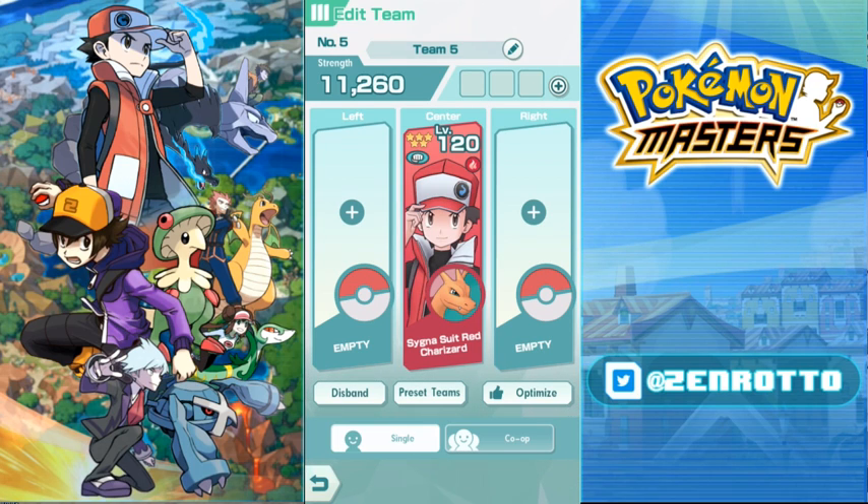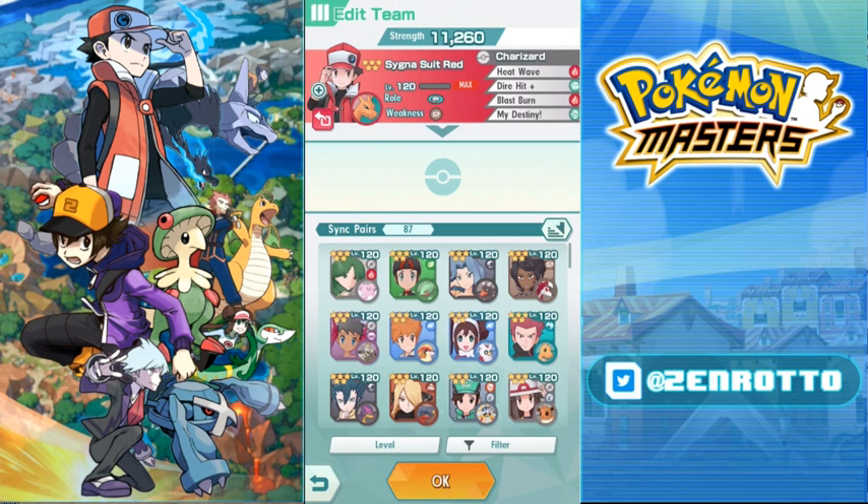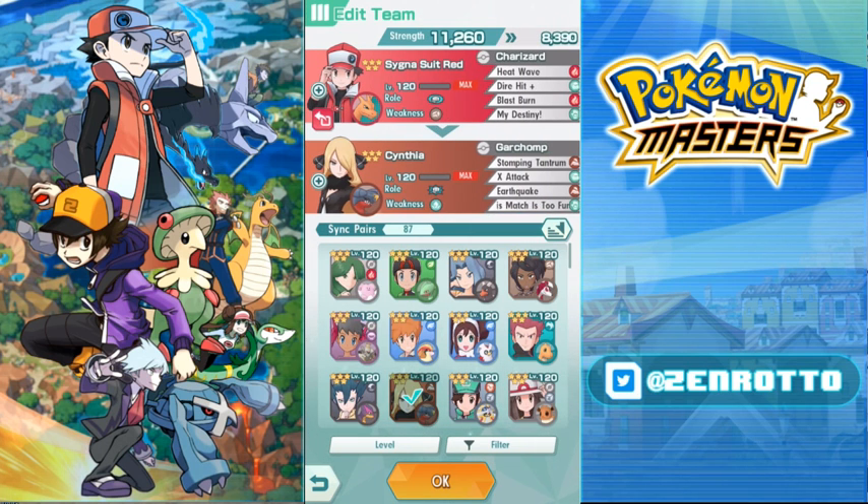Now you've got Red — how do you support him? Your two remaining slots are always going to be support. Red is pretty self-sufficient, as are Olivia and Brendan. So first you think: can my attacker maximize his own attack? In Red's case, yes he can.